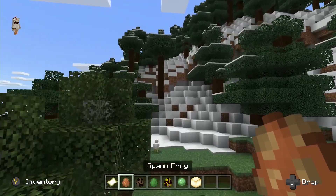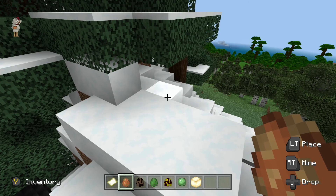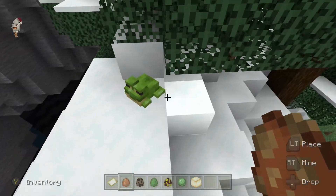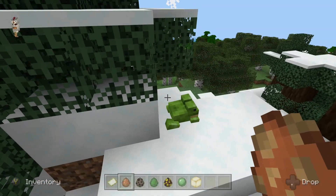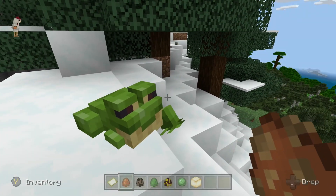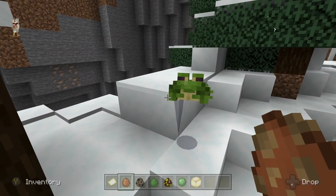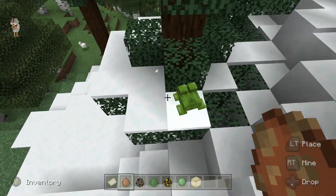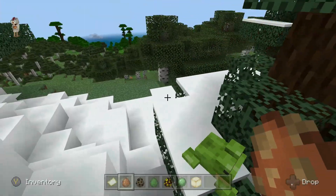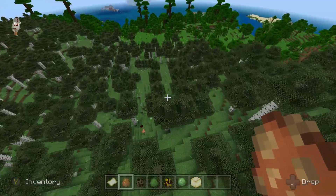Here's a different kind of frog. If you're in any kind of coldish biome, this one spawns. As you can see it's green. It should do different stuff when the full update comes out. At the moment it's the same as a normal frog but green — that will probably change in the future.